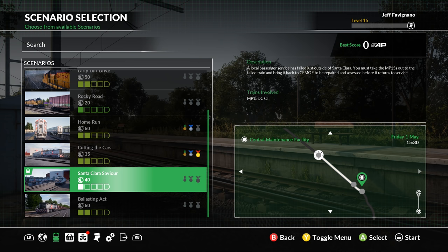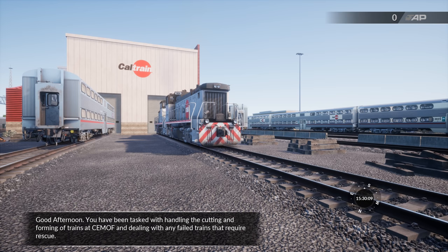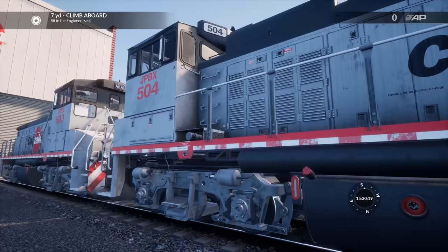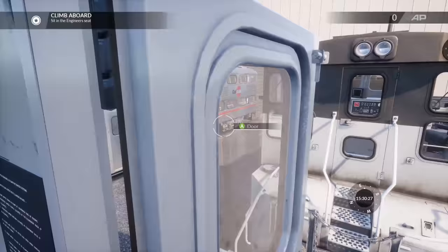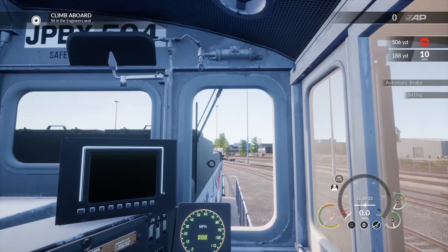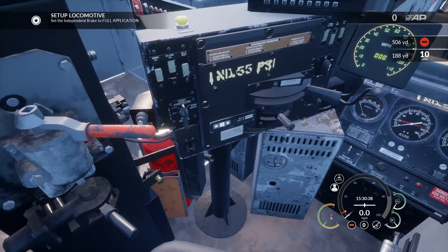We're taking the MP15 DC and this time we're not going to destroy everybody's ears with the bell. The Santa Clara Savior — here we go! Happy Monday, good afternoon. You've been tasked with handling the cutting and forming of trains to Semoff and dealing with any failed trains that require rescue. Climb aboard — we've got two of these today, two of them!